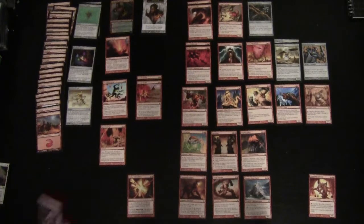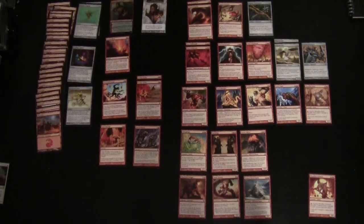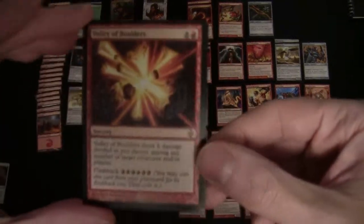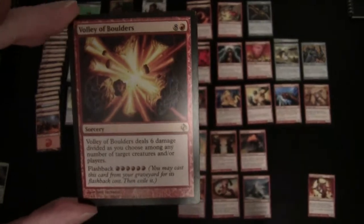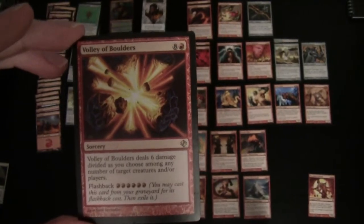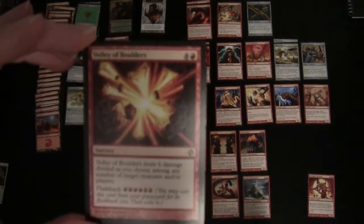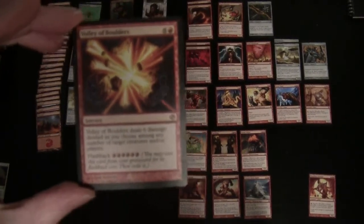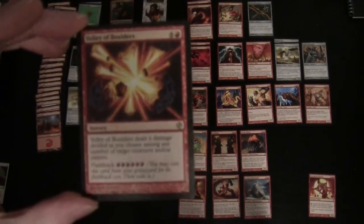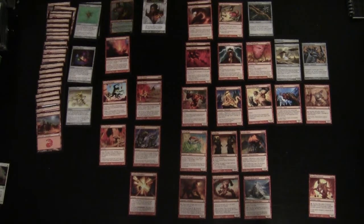Not that losing a land while casting it makes much difference. You can also flash it back — cast it from your graveyard for another six damage — and then it gets exiled.